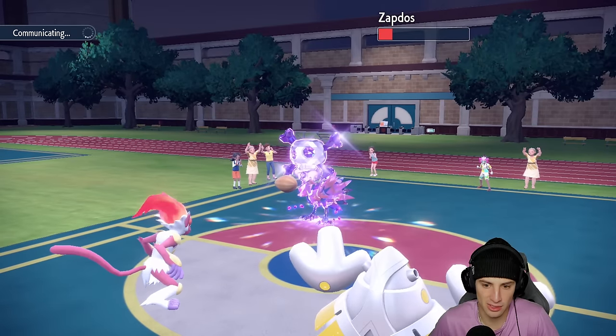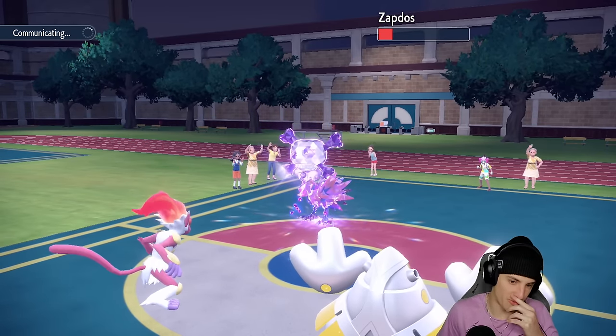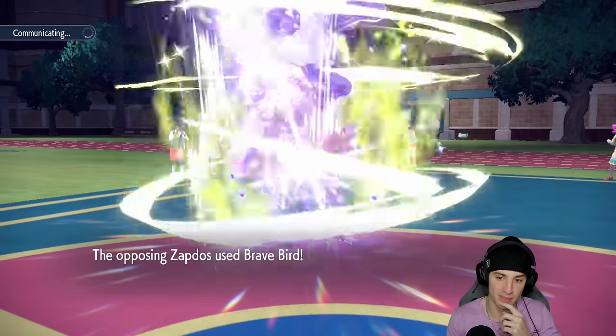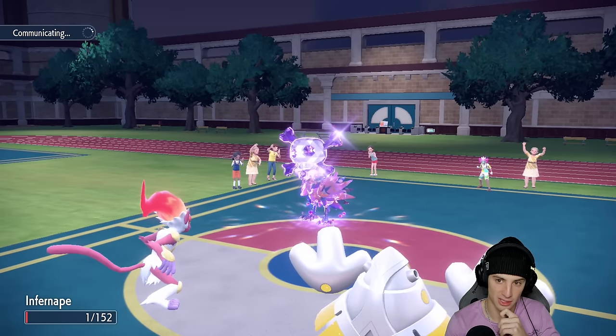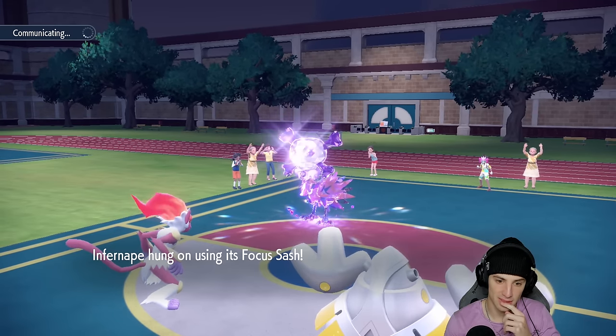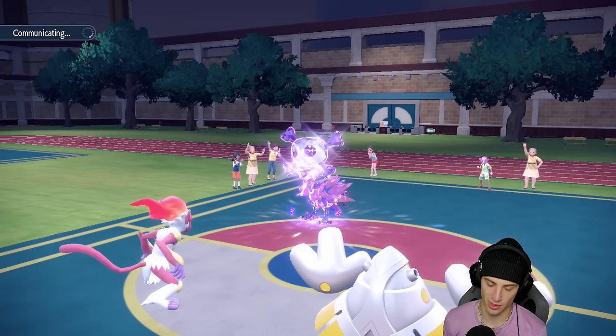Raging Fury is doing some big-time damage — we love that. Of course Zapdos has a Berry. Brave Bird comes out — you might die to recoil. We got the Sash, baby! Recoil damage almost drops the bird. We pick up the Fake Out KO on Ogerpon and Raging Fury keeps chipping away. We still have Ogre Pon in the back end, which is beautiful.